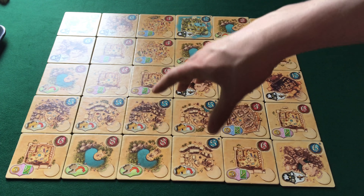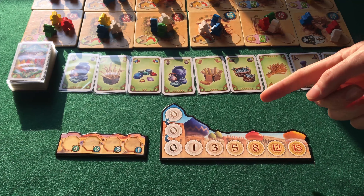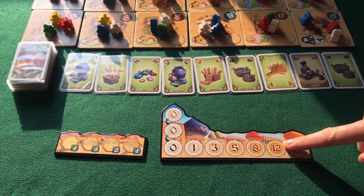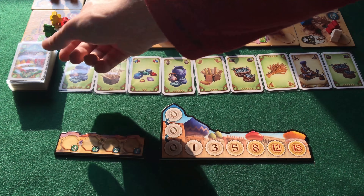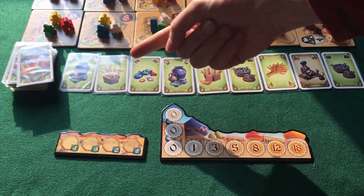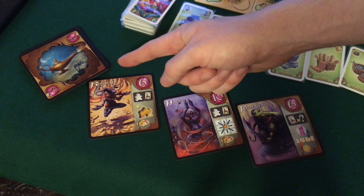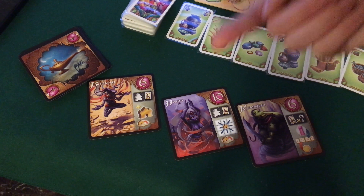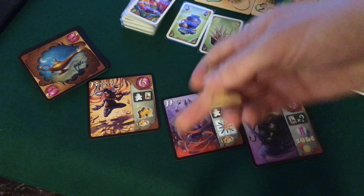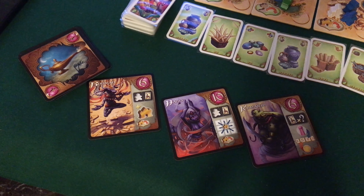Nel sacchetto nero vengono mischiati i 90 meeple di colori differenti. Se ne pescheranno e si posizionano 3 casualmente su ciascuna tessera. Accanto al tabellone trovano posto gli indicatori dell'ordine di turno, su cui i giocatori posizioneranno i propri segnalini turno, e l'indicatore delle offerte. Le carte risorse vengono opportunamente mischiate e se ne pescano 9 a formare una fila di pesca accanto al mazzo stesso. Le carte genio vengono analogamente mischiate e se ne pescano 3, anch'esse da porre accanto al mazzo. Completano il setup le riserve di palme, di palazzi e di monete d'oro.